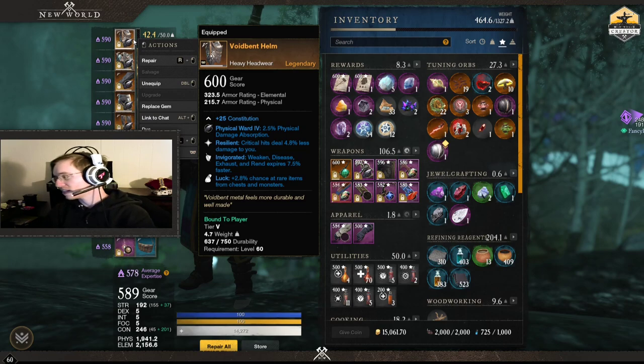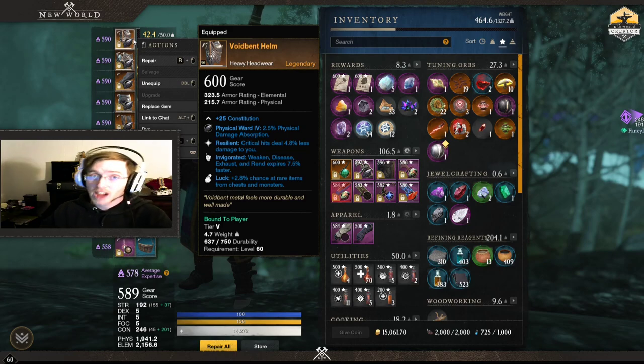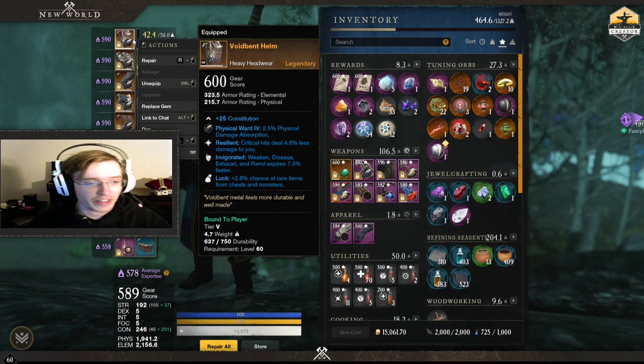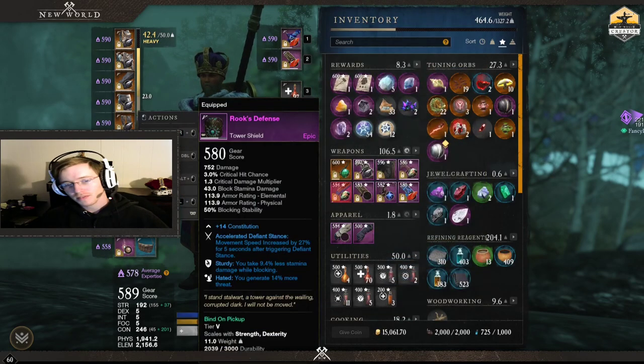The good thing about void bent for PvP is resilient — you take less crit damage. Invigorated reduces all those debuffs on you for both PvP and PvE. If you remember Dynasty, prepare to be surprised by debuffs if you haven't tanked it yet — they're annoying. For sword and shield and hammer, I really like accelerated defiant stance. But the only perks I'd say are truly necessary for tanking are sturdy and hated.